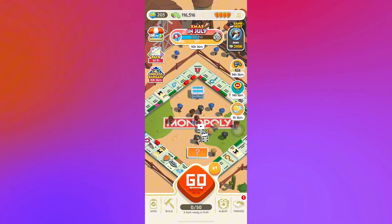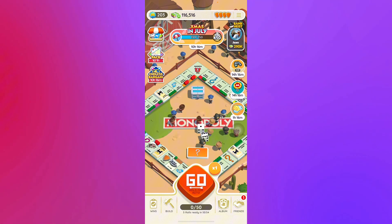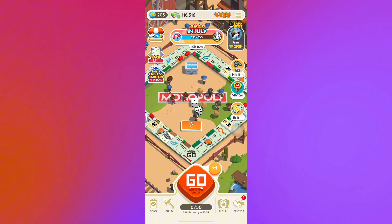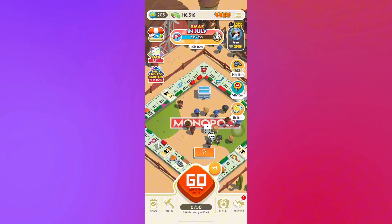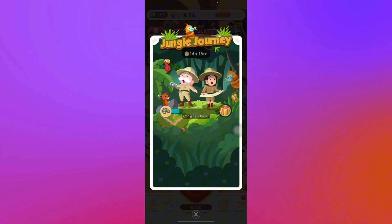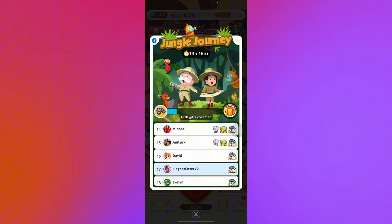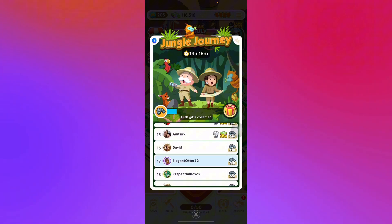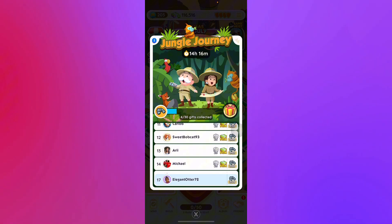To win tournaments is fairly easy. First, you just have to play the game as usual until you land on these specific squares, and get as many of those four tiles as possible where you can collect the binoculars. As you can see, I'm rank 17 right here, and I've already collected more than 300.